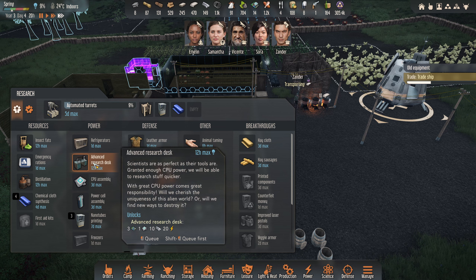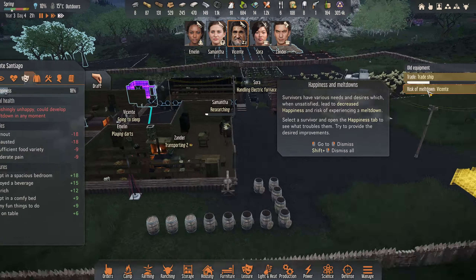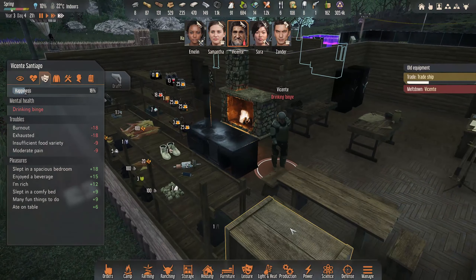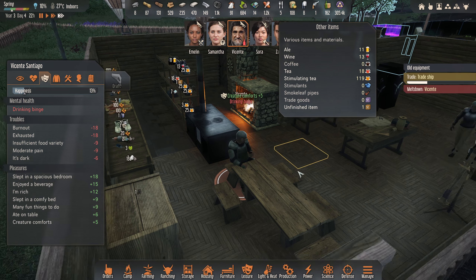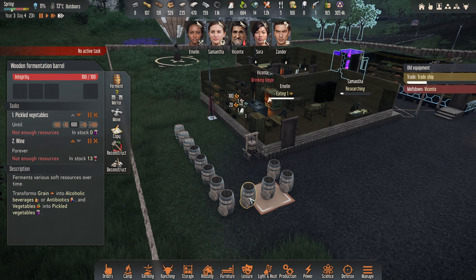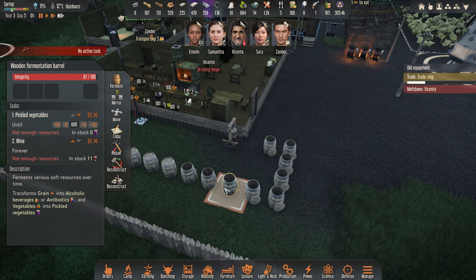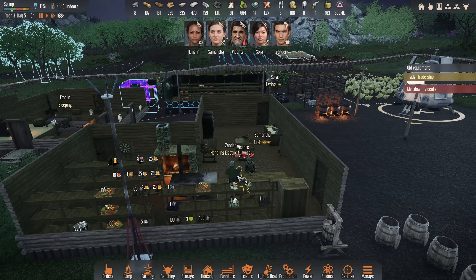There it is - 30 crystals plus two electronics makes one power cell. I think the printing is very important. Oh no - he's going on a drinking binge, he's about to rinse all my booze! He's got a bit of ale - I'll let him off. I'm looking - is there any point in anything else in these? I just want to make sure there's no ale in any of them. I'm going to get rid of the ale because it costs too much grain.